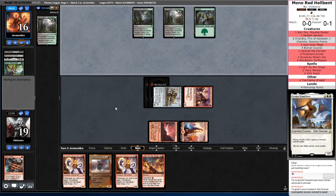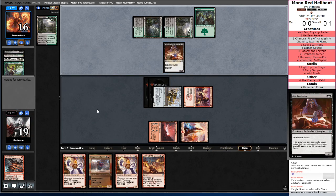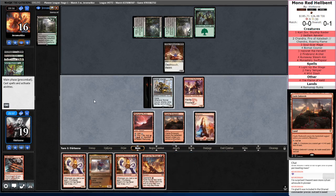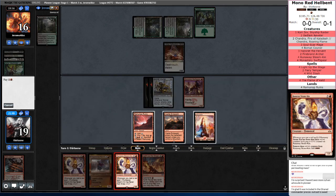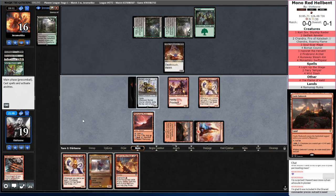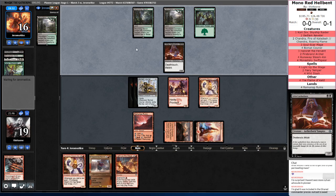We do actually have a Soul Scar Mage — we have three of them — and burn spells can shrink it. That's not very nice. I think that means I'm supposed to just run out Runaway Steamkin and then alpha next turn, trigger the Light Up the Stage with the other Runaway Steamkin out. That'll stop us for a turn. We don't have any Lightning Strikes or basically anything that hits for three damage. That's slightly awkward — hopefully we find a Wild Slash. If an opponent's going to block us, I assume they're going to block the Bowmat Courier.